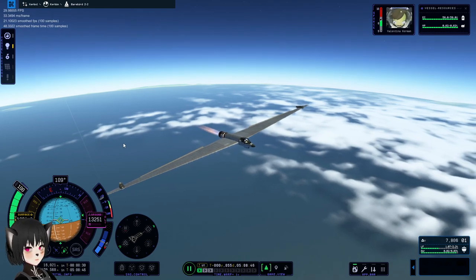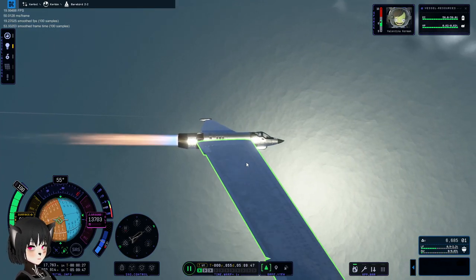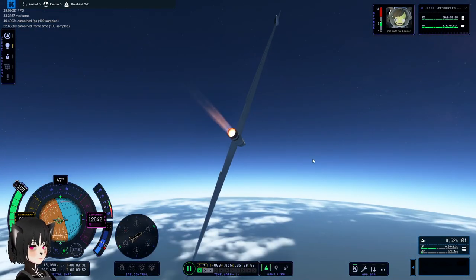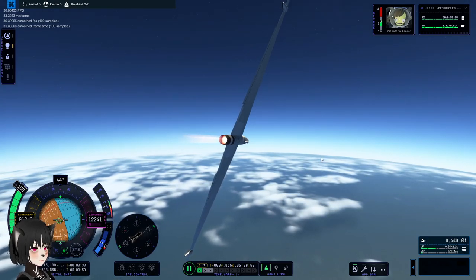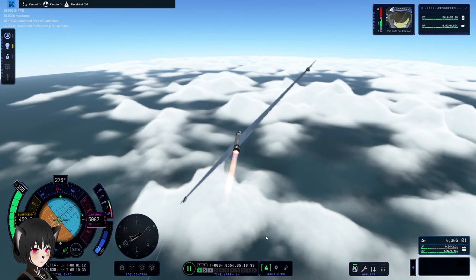Let's go back to the Kerbal Space Center now. The control surfaces on these wings are kind of too small, I think, and it's having a really hard time turning. We're gonna run out of fuel at this rate. This game is so magical.